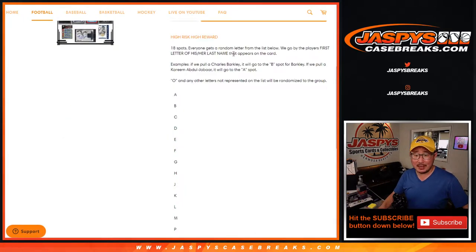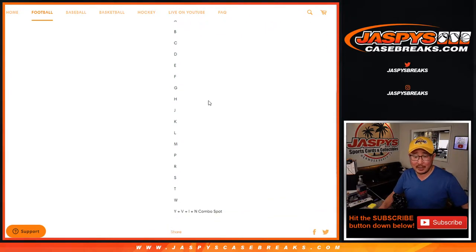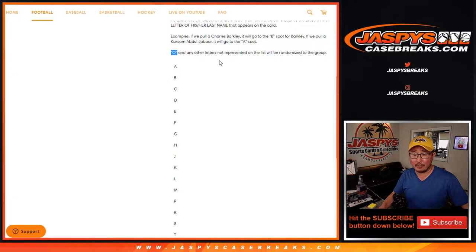Everyone gets a letter, and it's the first letter of his or her last name that appears on the card. So if we pull a Barkley, it'll go to B. If we pull a Kareem Abdul-Jabbar, Abdul-Jabbar is his last name, so A. Carl Anthony Towns — Carl Anthony is actually his first name, T. Towns is his last name.